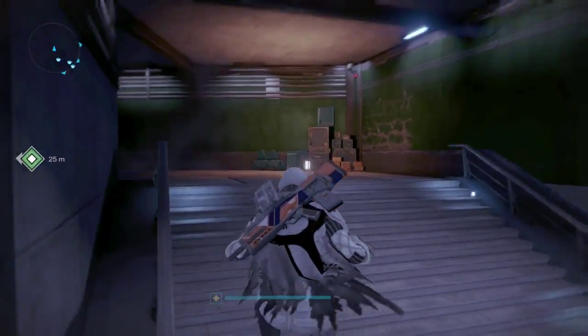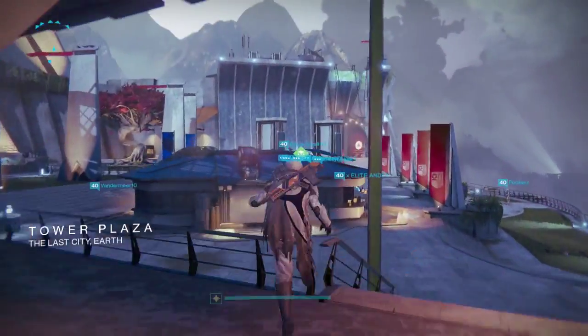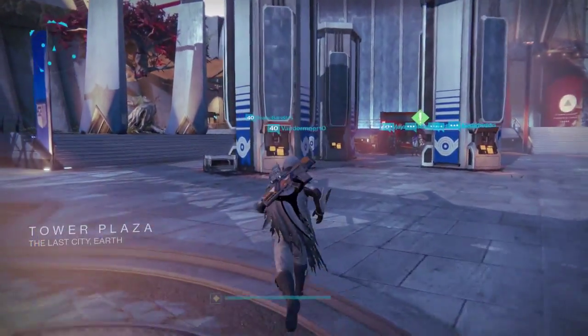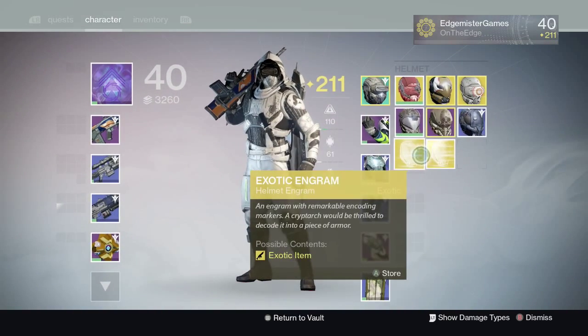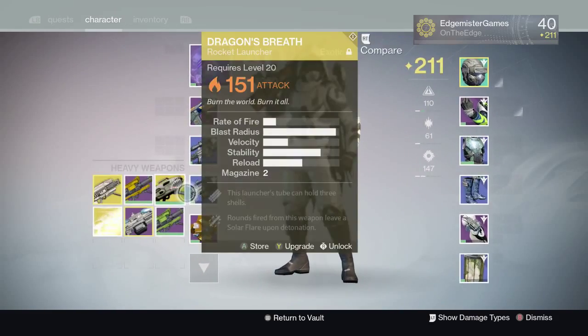Let's go ahead and decrypt some of these engrams and see what we get. I'm going to decrypt one of them on the Titan to try to get a Titan helmet, which gives you tracking on all rocket launchers. Transfer that over and let's go to the Titan afterwards.